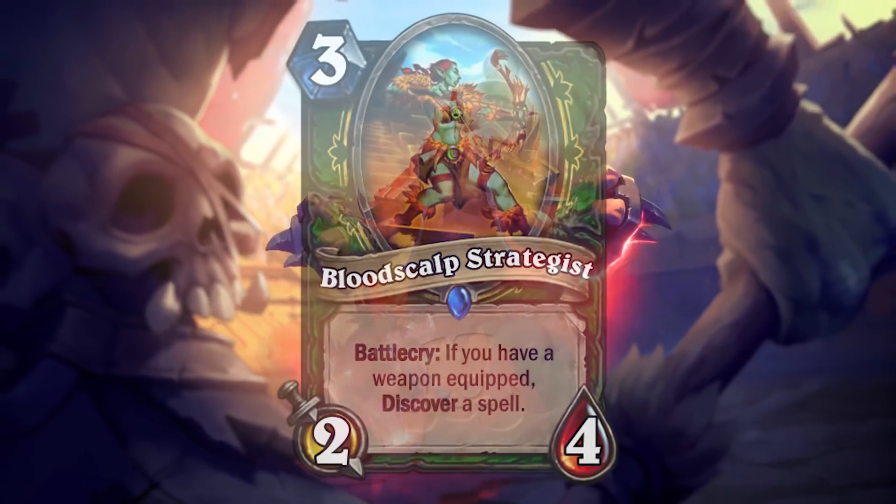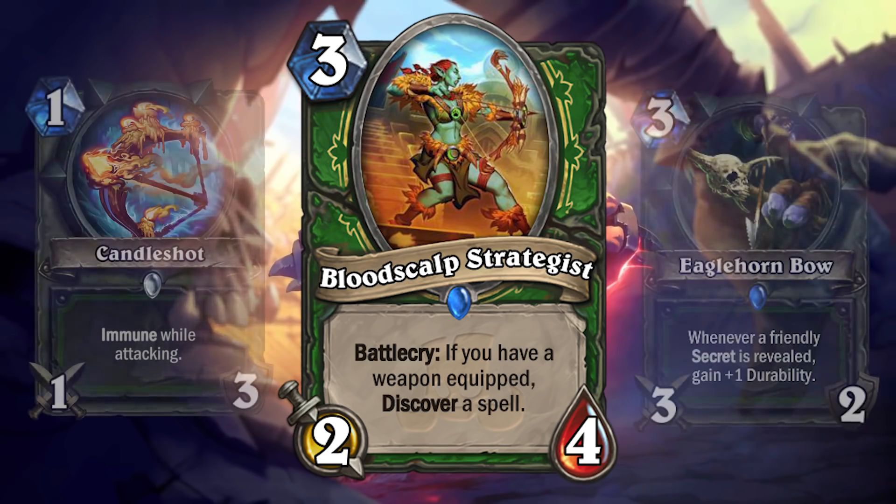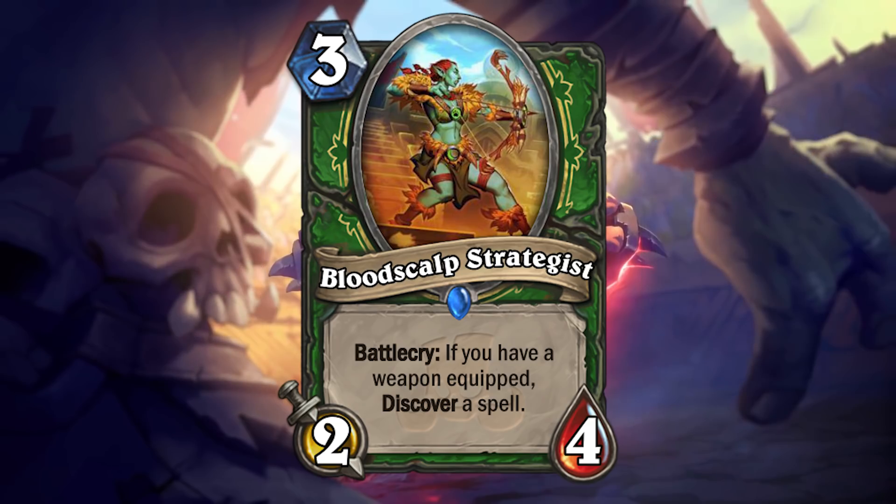Next up is Bloodscalp Strategist — 3 mana 2/4 Hunter minion with the battlecry: if you have a weapon equipped, discover a spell. I think the battlecry requirement is difficult, but in a class like Hunter, I think you could do it. And if you're able to discover a spell, that's some pretty good value. There are a couple of troublesome things with this card though — 3 mana for 2/4 stats isn't amazing, and that 2 attack really doesn't trade well.